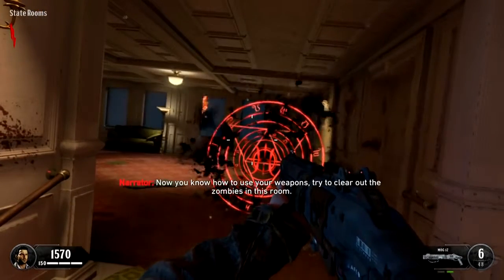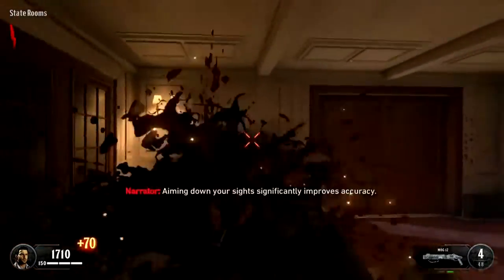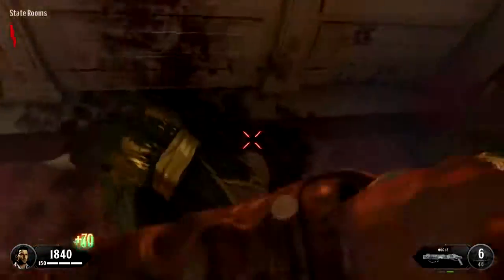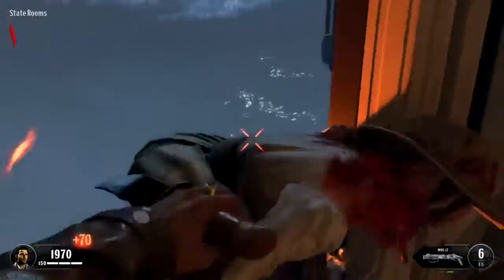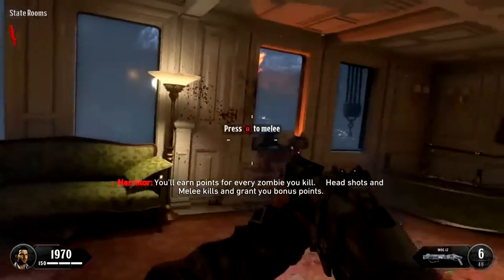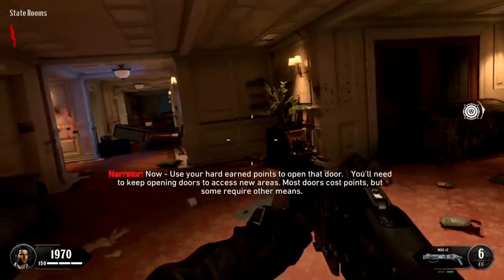Now that you know how to use your weapons, try to clear out the zombies in this room. Aiming down your sights significantly improves accuracy. Nice job. You'll earn points for every zombie you kill.